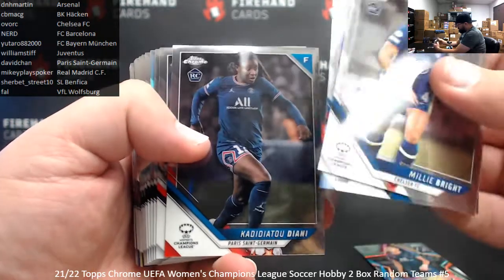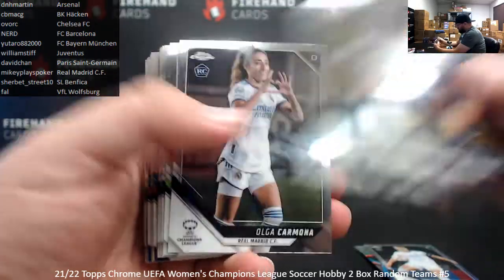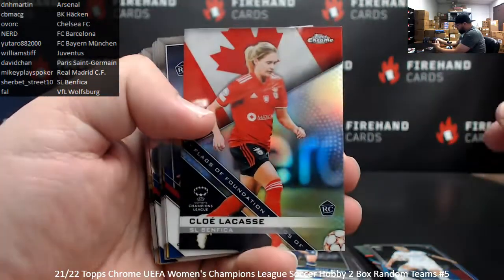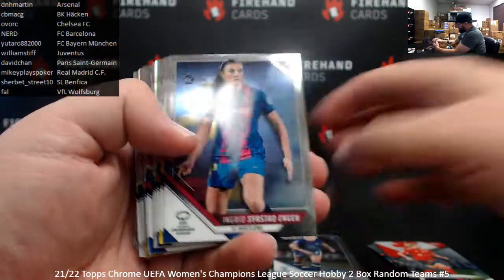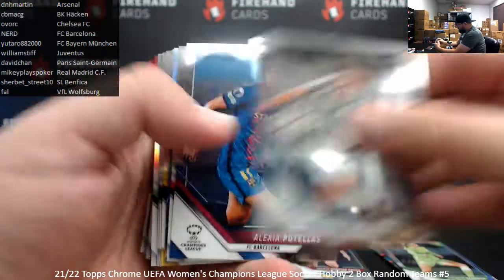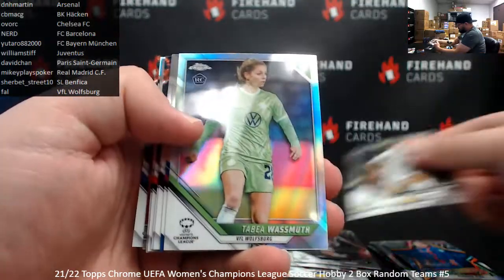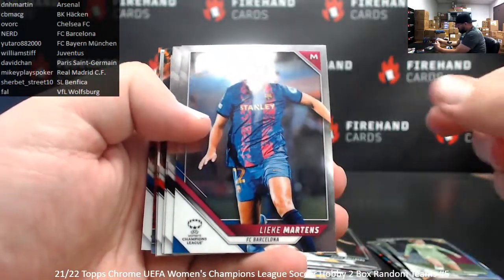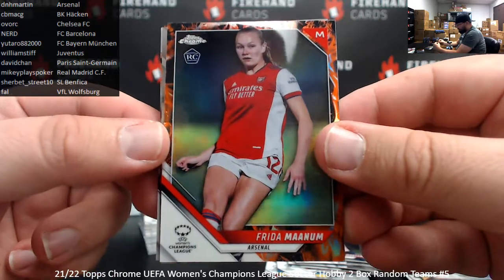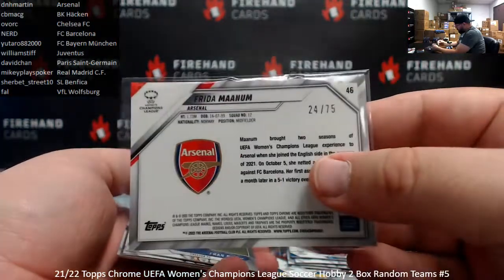Leah Kalafi, Future Stars, Paris Saint-Germain. Refractor of Ivana Andres for Real Madrid. Flags of Foundation of Chloe Lacoste for Benfica. Catherine Hendrick Refractor, Wolfsburg. Future Stars Claudia Pina for Barcelona. Tabea Wassmuth for Wolfsburg Refractor. Inferno Refractor numbered to 75, Rita Manum for Arsenal — that's for D.N.H. Martin. Norwegian, number 75.